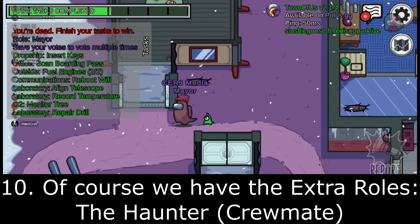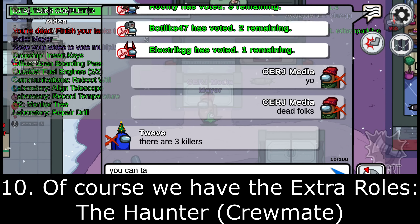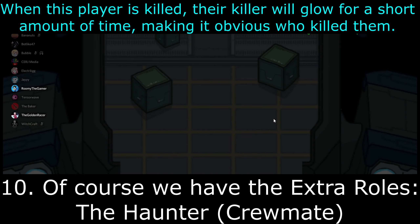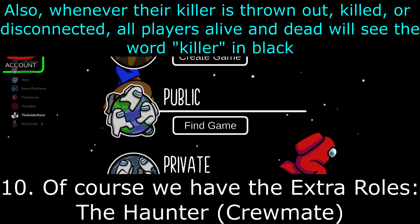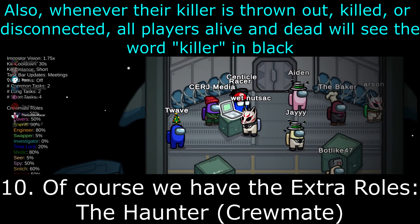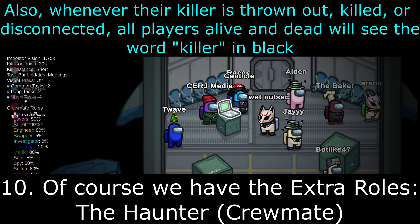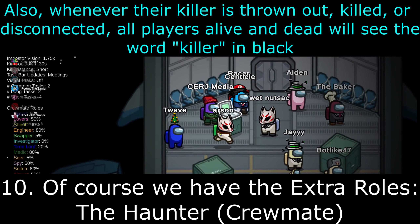Next up we have the Haunter, another crewmate role, inspired by the Phantom from Gmod TTT. When this player is killed, their killer will glow for a short amount of time — by default five seconds — making it obvious who killed them. Also, whenever their killer is thrown out, killed, or disconnected, all players alive and dead will see the word 'killer' in black along with their name the next time they are in a meeting.